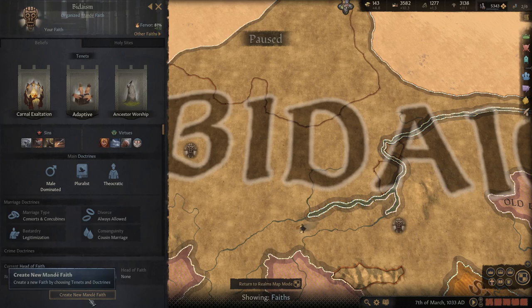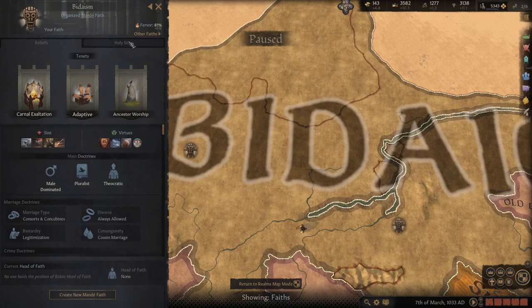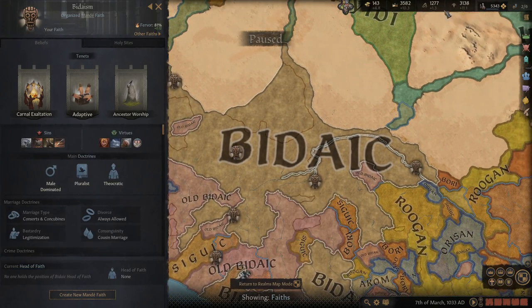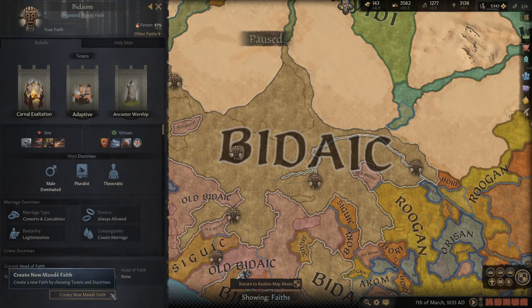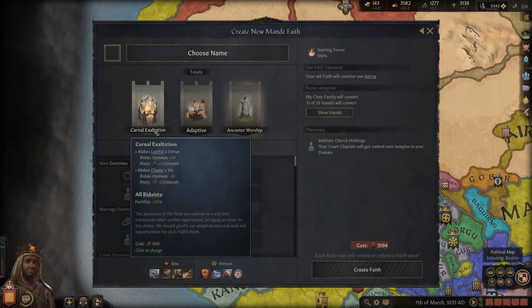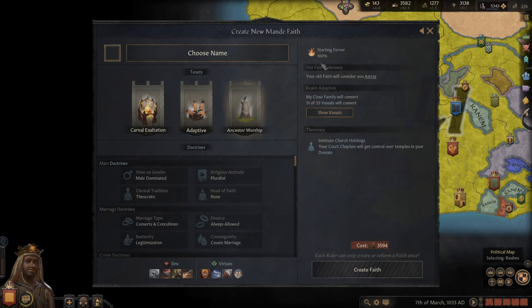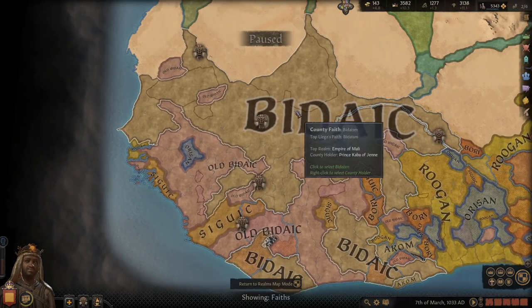In terms of religion, you need to own three holy sites and have a very high level of piety. When creating your faith, the closer you stay to your original faith, the cheaper it is to reform. So I wouldn't change much. I was playing as the Bidak faith, which starts out with cannibalism. I changed it to carnal exaltation — I wanted the fertility bonus for my rulers.